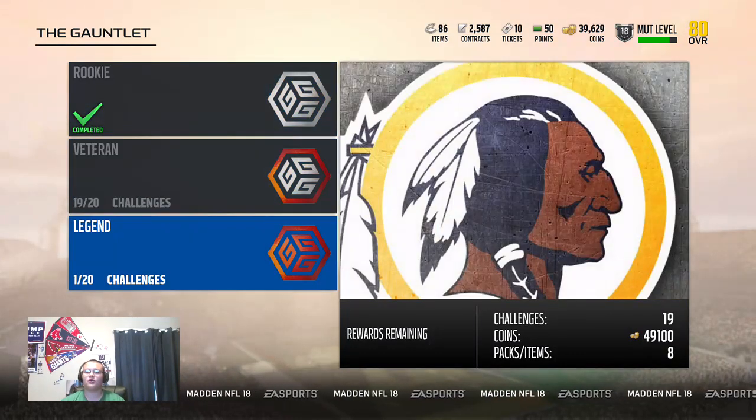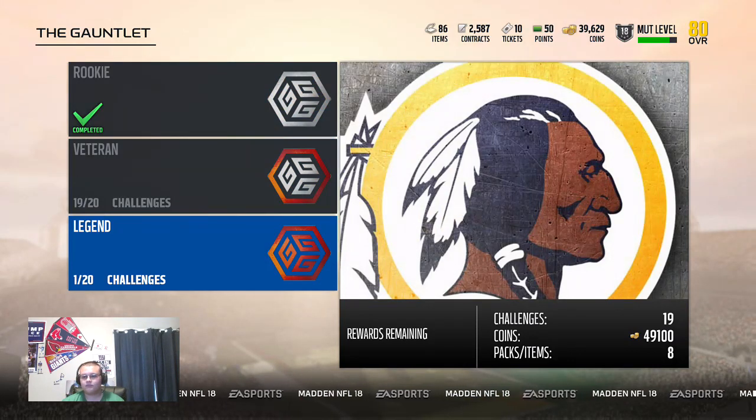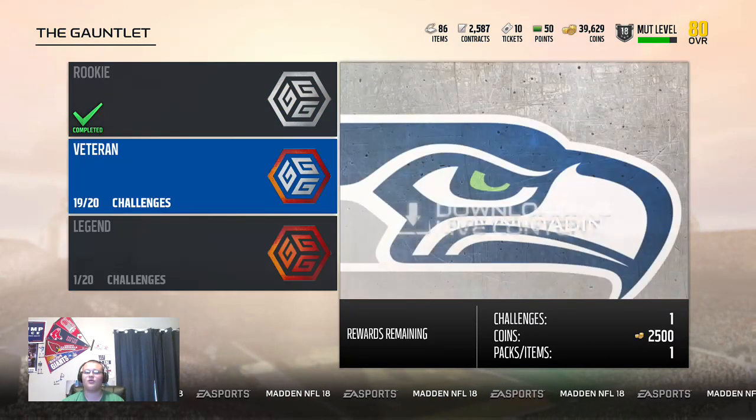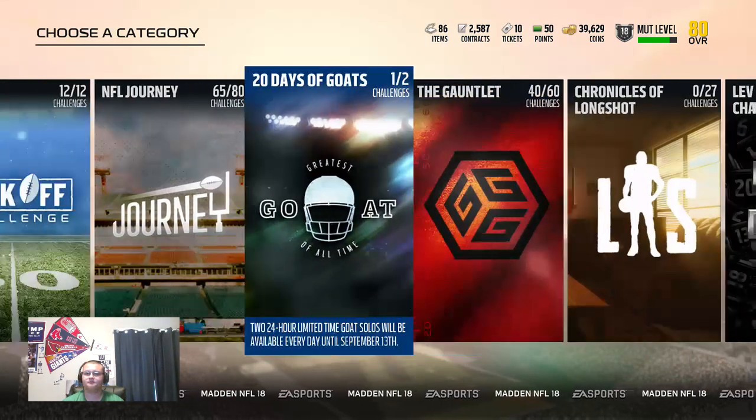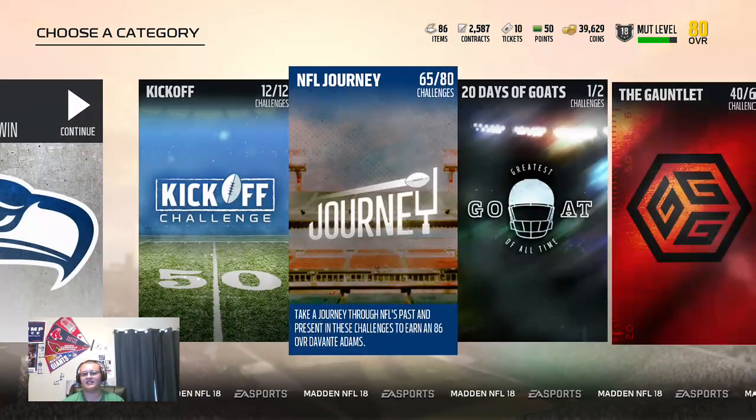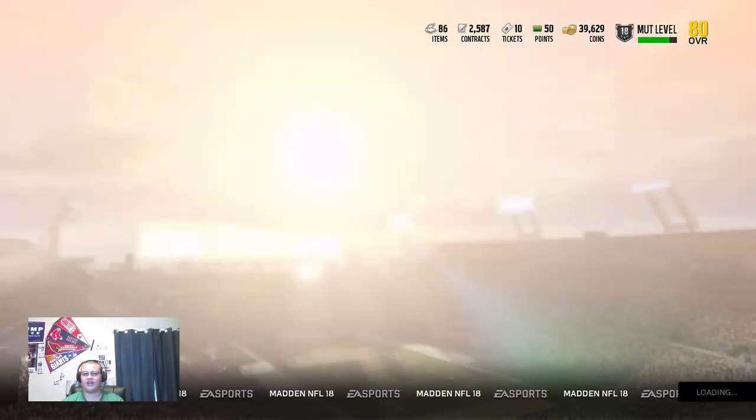I'm done with Rookie — look what you get for Legend though. The rewards, coin value, and packs themselves are really good. Do the journey too. It ends with a free 86 Devontae Adams, so definitely go for that.